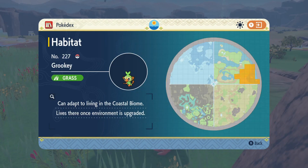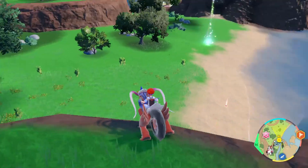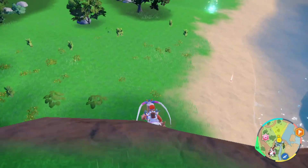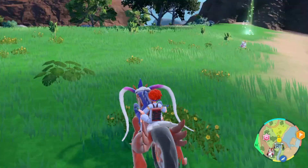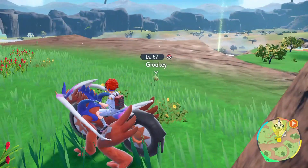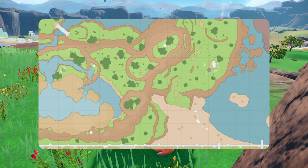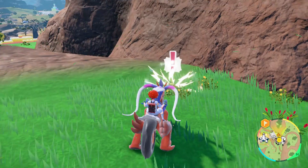Grookey appears in grassy and coastal areas in the southeastern area of the coastal biome. Fly to the coastal rest area fly point to reach this area. Grookey is easy to encounter — no need to eat a sandwich or use trick picnic. Grookey is quite easy to locate, so you shouldn't have too much trouble getting one in the coastal biome.